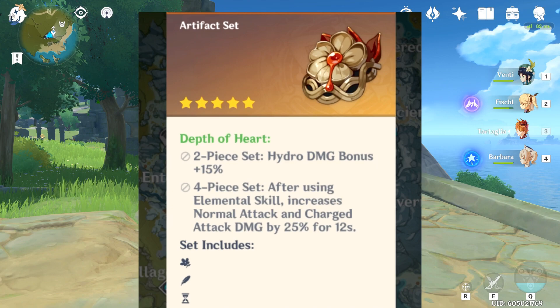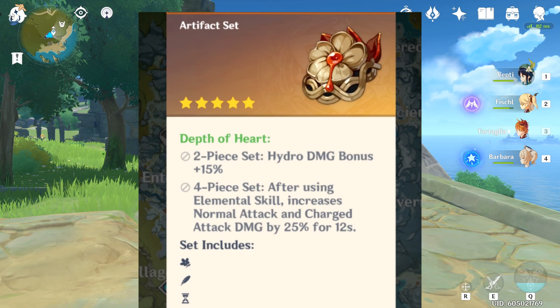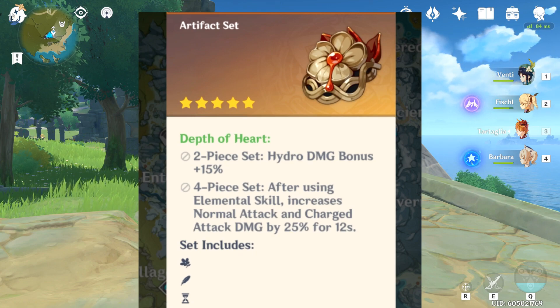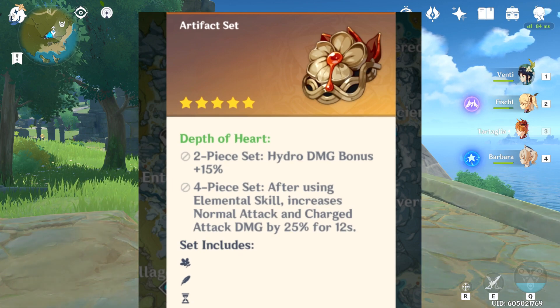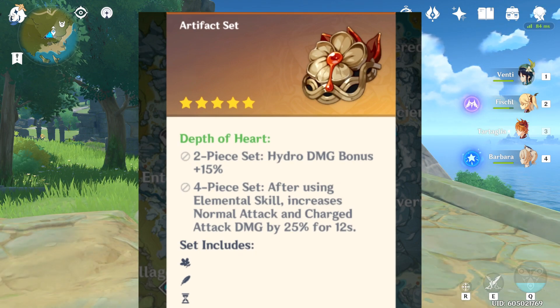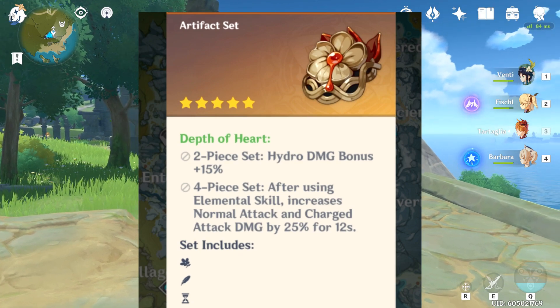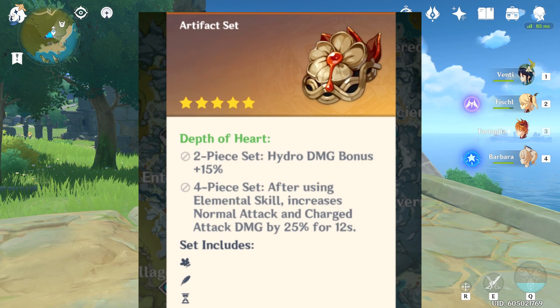Look at this. Two-piece Hydro set: Hydro damage bonus 15%. Four-piece set: after using the elemental skill, it increases normal attack and charge attack damage by 25% for 12 seconds. That is such a perfect Childe set. The 15% Hydro damage bonus is amazing, and on top of that an extra 25% normal attack. You might say the shield one gives 40%, so it's kind of better — but the 15% Hydro damage bonus scales off your attack, which is nuts. It's a lot more than just getting 15% attack. And you can use this whenever you want — you don't need Noelle or Diona on your team or any crazy setup. This is definitely the set you need. If you start farming artifacts for Childe right now, you're going to be wasting your resin because you'll eventually replace them.